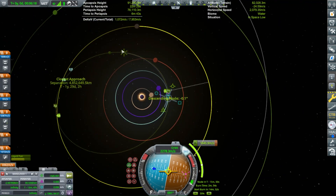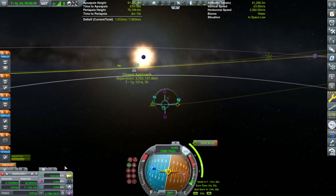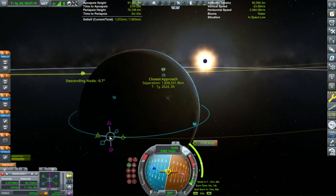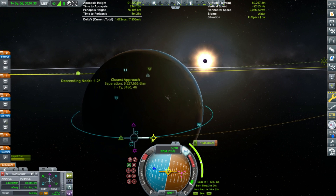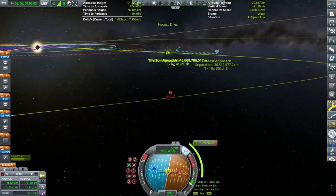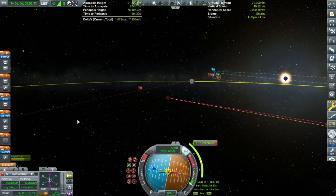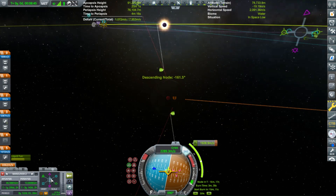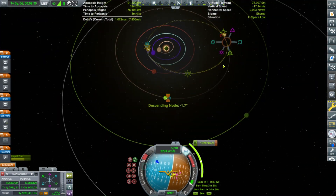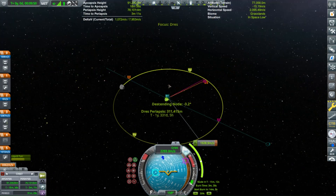I'm now just creating the maneuvers to get to Dres. The way the Dres asteroids work is, once you get a flyby of Dres, asteroids will start spawning. You won't need a spacecraft with a telescope on it to be near Dres - the asteroids will just spawn and you can track them from the tracking station.